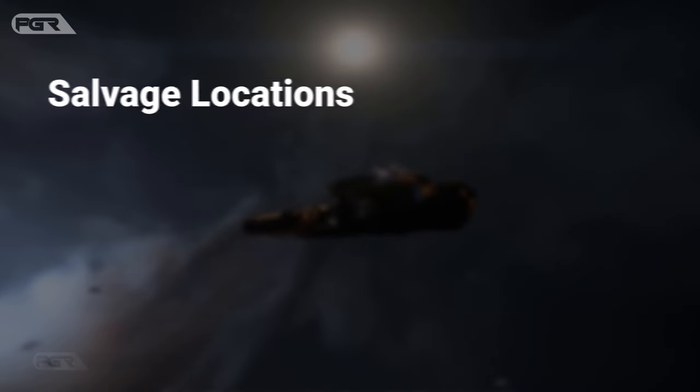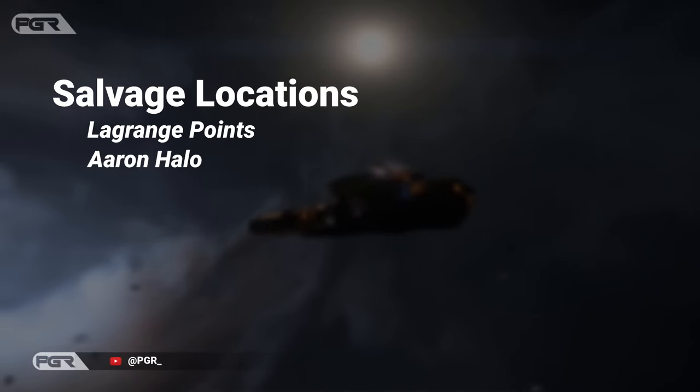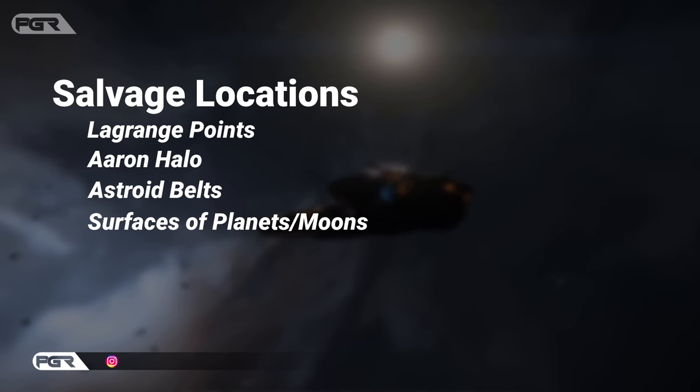Great places to find salvage are Lagrange Points, the Errand Halo, Asteroid Belts, and sometimes on the surfaces of moons.